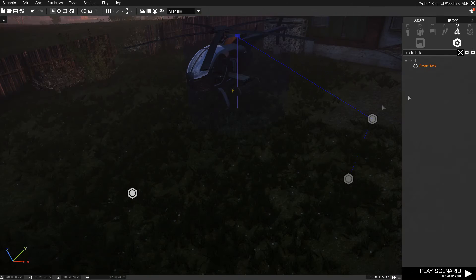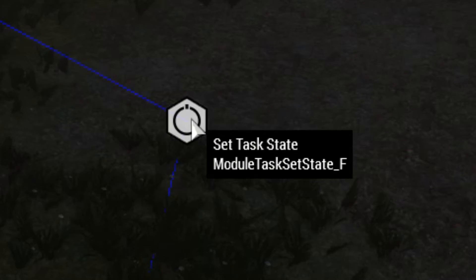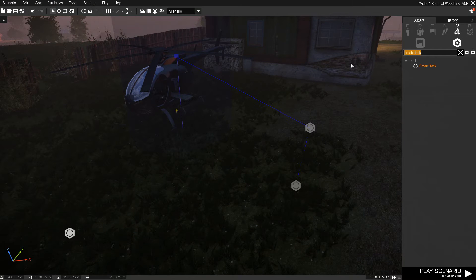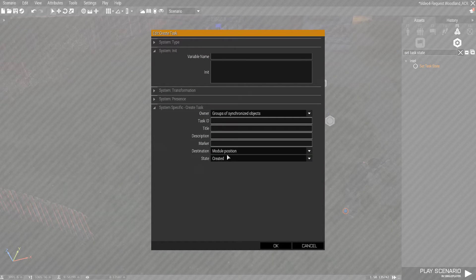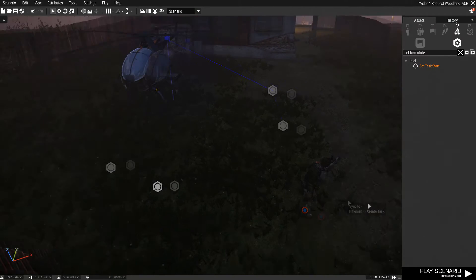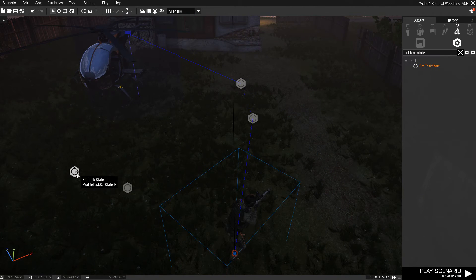You also need to create a 'Set Task State' module. What the Set Task State does is it changes the state of the task. So if the task is currently assigned — meaning it has been assigned to me and I have to get to the chopper — once I get to the chopper, something needs to change. That's what Set Task State does.